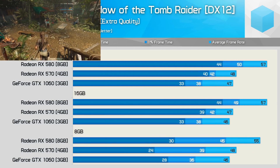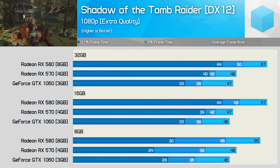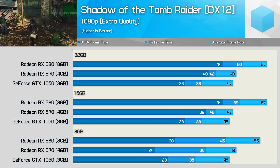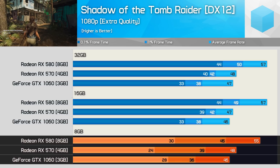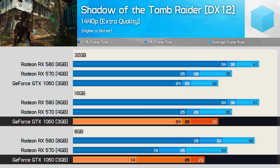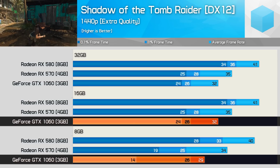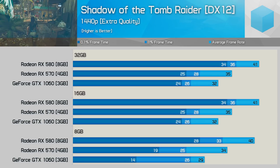As seen previously with high-end GPUs, Shadow of the Tomb Raider runs into issues with just 8GB of RAM, and we're certainly seeing that with these three mid-range graphics cards. The hit to frame time performance — in particular the 0.1% lows — was quite extreme for all three configurations. At 1440p, the GTX 1060 3GB really tanked with frequent and very noticeable frame stuttering, and 1440p also proved to be a bit much for the RX 570.